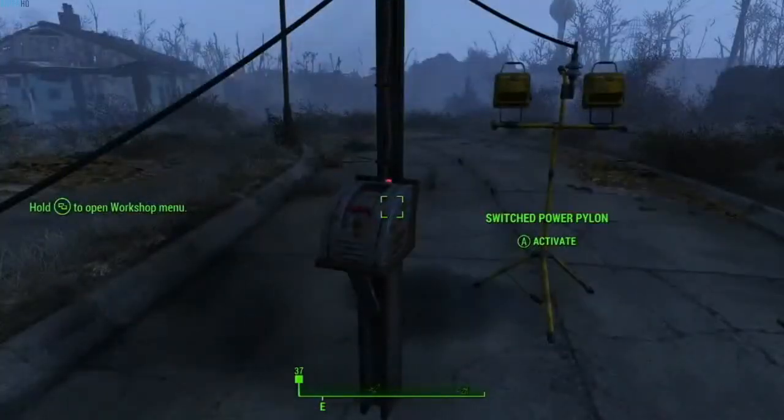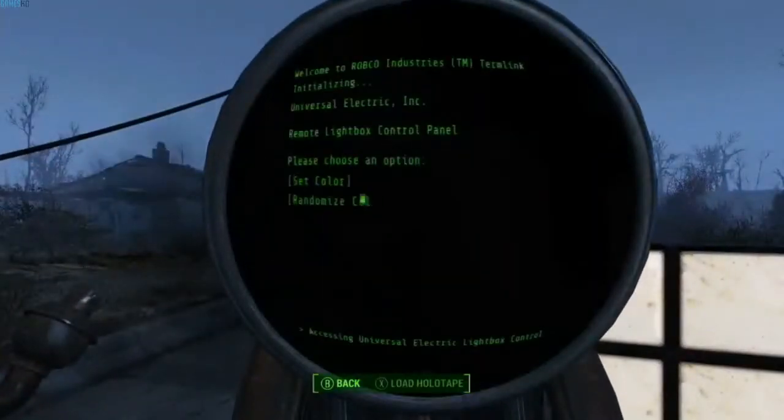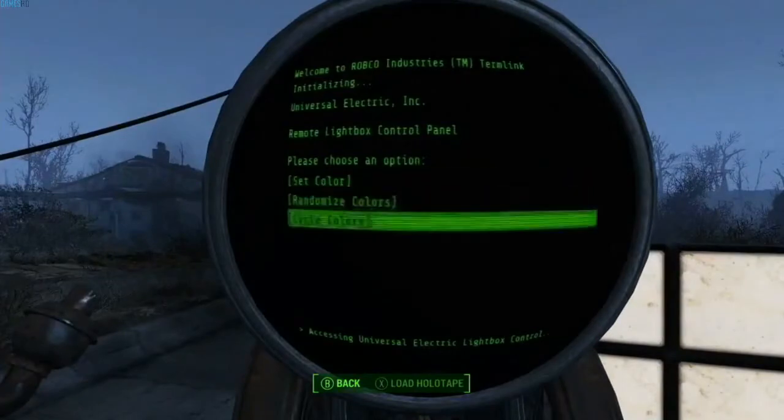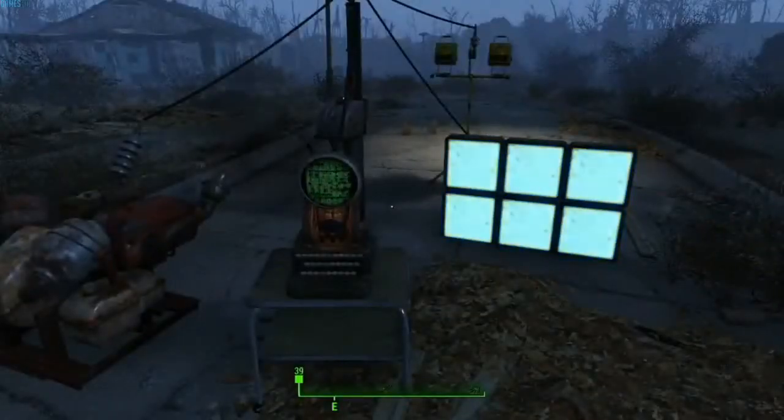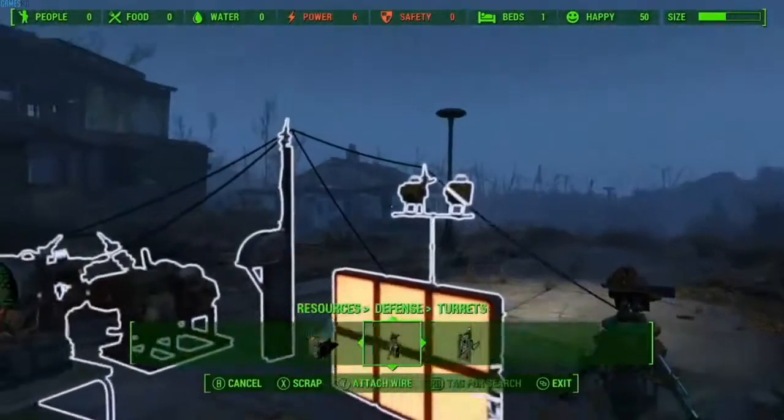You can also build your own terminals that hook into this power grid, and then you can control and tweak the various things that the power lines are connected to — including things like turrets.